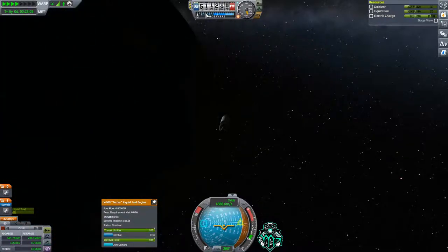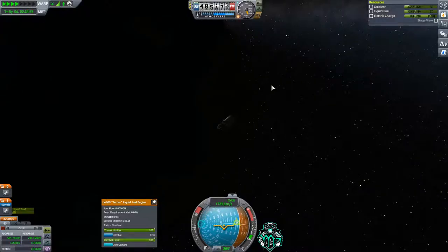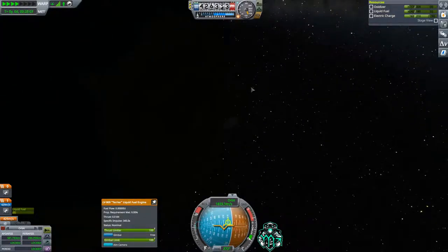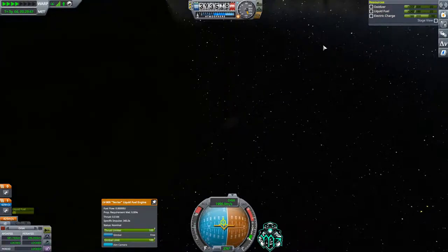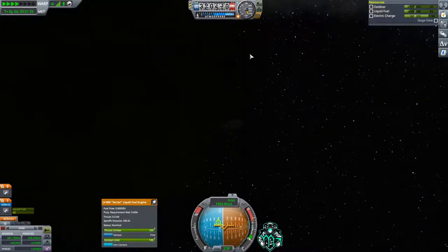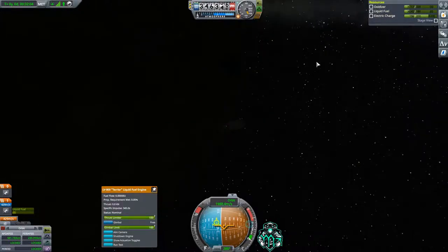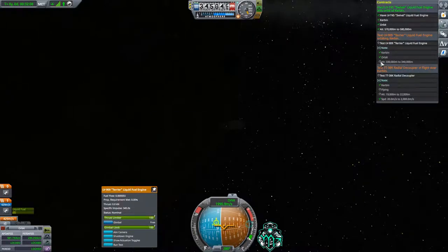Remember, we don't have any solar panels or any way of creating electricity, so we only have those batteries keeping us alive right now. Let's watch this — as soon as we get that green check mark, I'm going to tap the run test button and that will complete that contract as well.